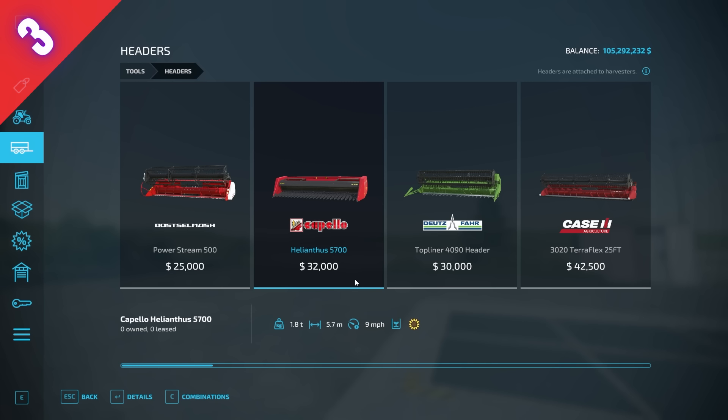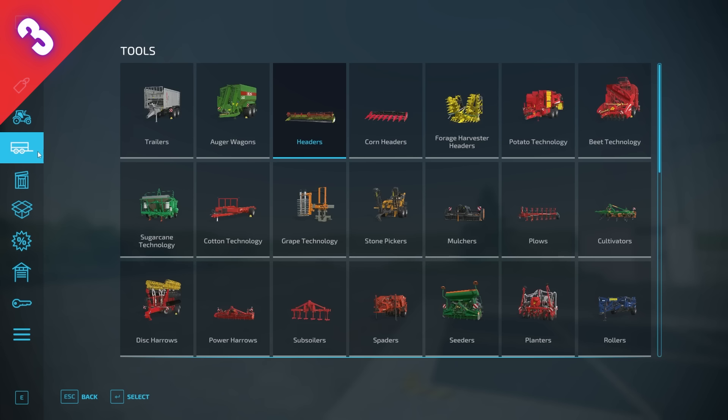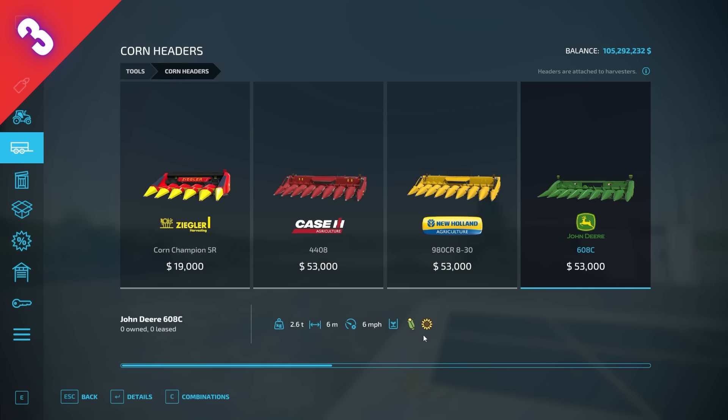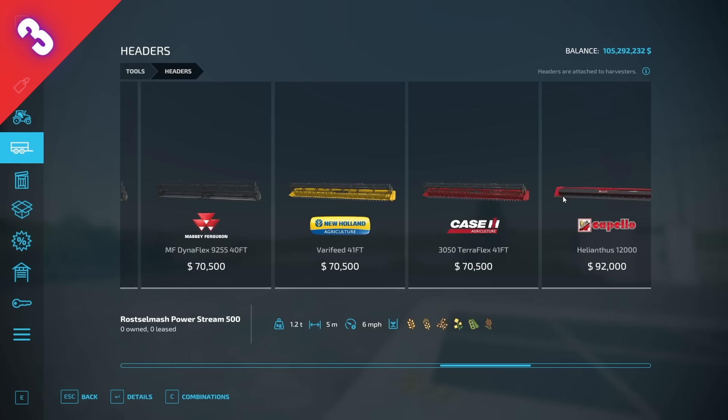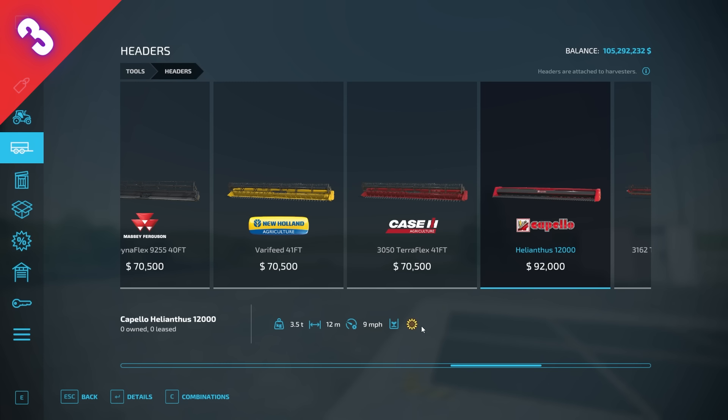Number three is the Capello Helianthus headers — there are two: a small 5.7-meter one and a large 12-meter one. Typically you'd use a corn header for sunflowers, and those harvest at 6 miles per hour. But the Helianthus headers harvest at 9 miles per hour — that's 50 percent faster. It can only do sunflowers, but if you're going to do any amount of sunflowers, both Capello Helianthus headers are very much worth buying.